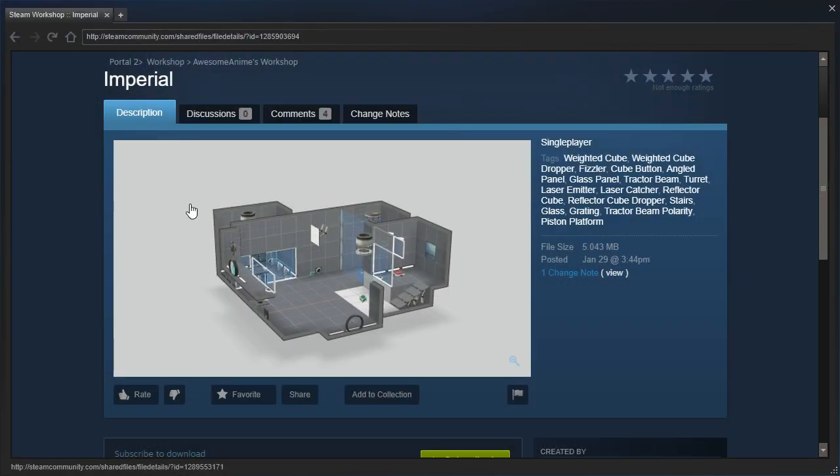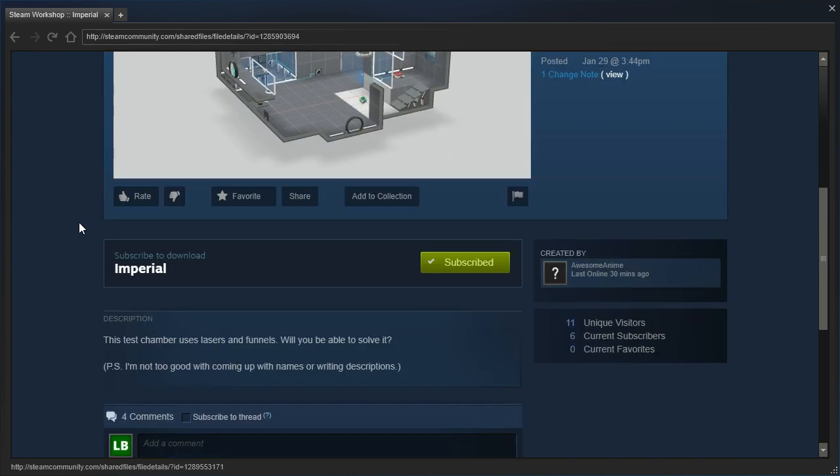Hey guys! I'm LB, and let's check out Imperial by AwesomeAnime! This test chamber uses lasers and funnels. Will you be able to solve it?